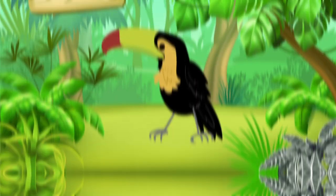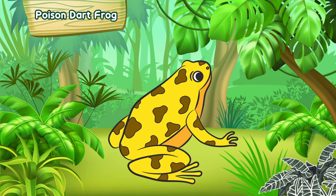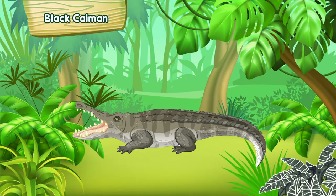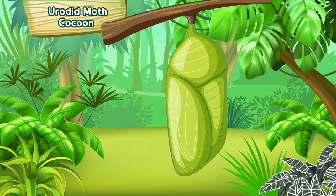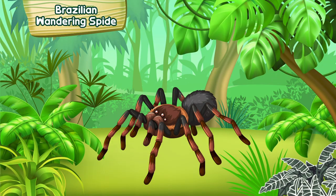Amazonian Tapir. Macaw. Harpy Eagle. Spangled Cotinga. Royal Flycatcher. Patu Bird. Toucan. Paradise Tanager. Poison Dart Frog. Side-necked Turtle. Black Caiman. Green Anaconda. Leaf Cutter Ant. Eurotid Moth Cocoon. Blue Morpho Butterfly. Brazilian Wandering Spider.